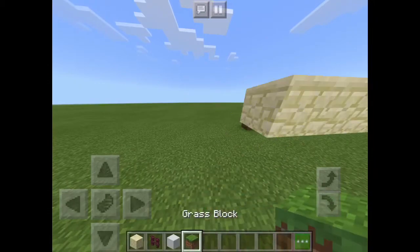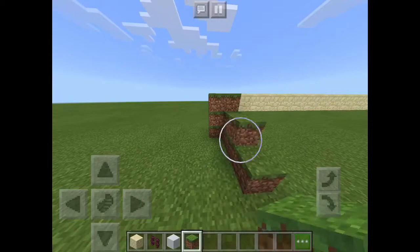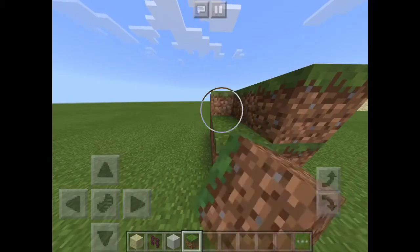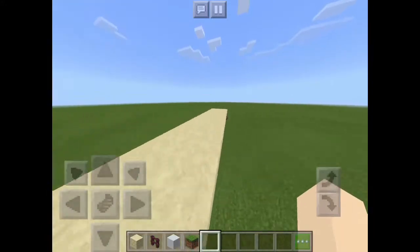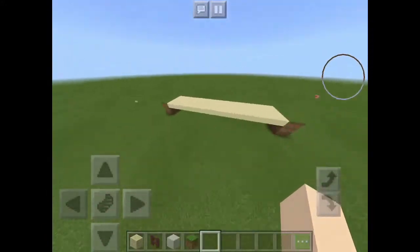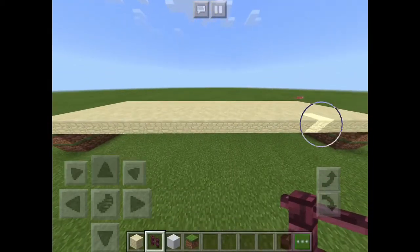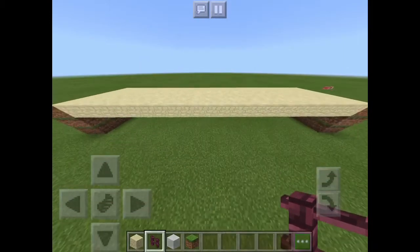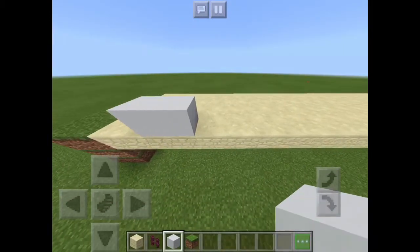You'll do that five times — or more. In this video I'm doing it five times, and then I'm just adding this other layer. Now take a look at the bridge and make sure that it's completely perfect — you didn't leave any holes or anything. Then use your block of choice.